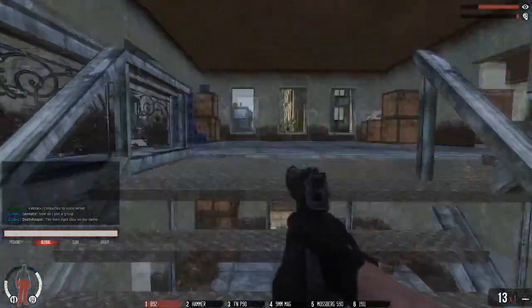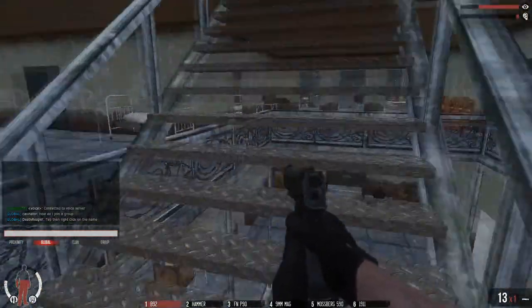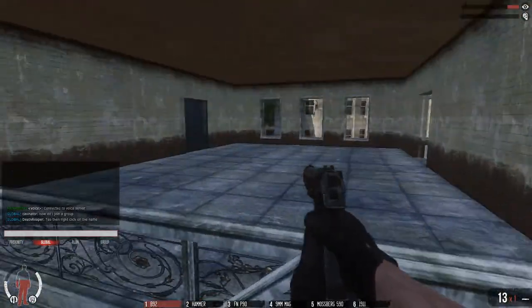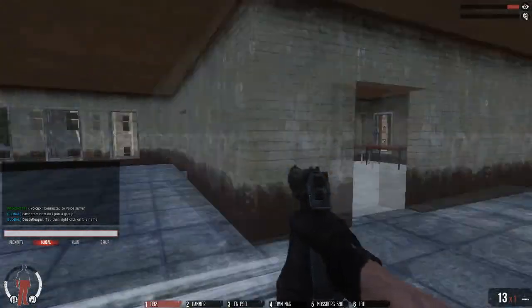Hey guys, what's going on? It's Trevor from Team Monolith here, and today I'm showing you how to get up on the five-story Campo City apartment building roof. So maybe you're thinking, okay, there's gonna be a big stack of boxes I can get up — that's not the case.